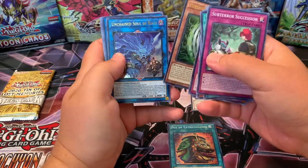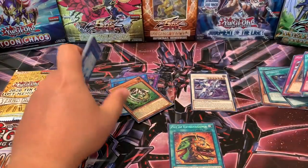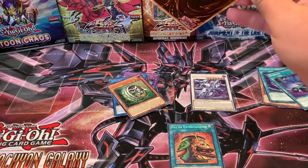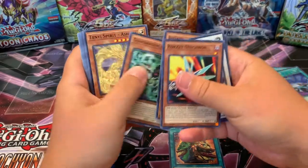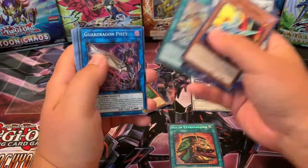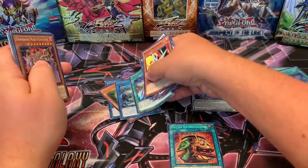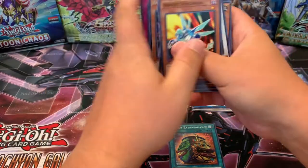Psychic Wielder, Unchained Soul of Rage. Pulled a Pot of Extravagance from this box right here as well. Burlode, Excharge Dragon, Gladiator Rejection, Aimed Guard Dragon, Pisty, Fusion Destiny. Marin says Coral Anemone. Nothing too hot from that one, but we did get the Extravagance, which on its own made our money back from that ten.